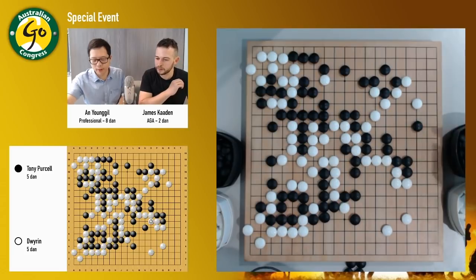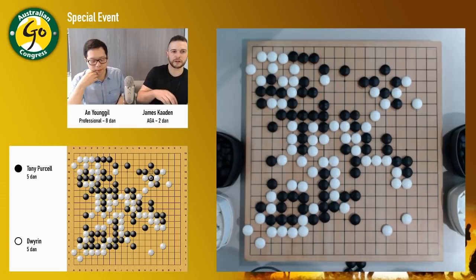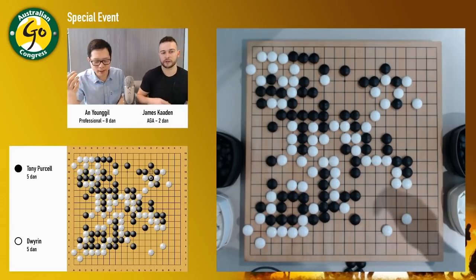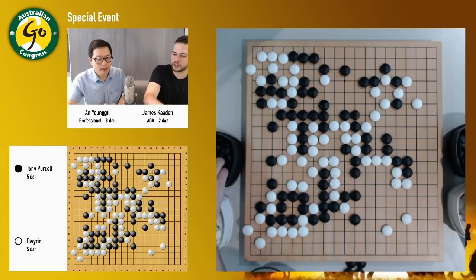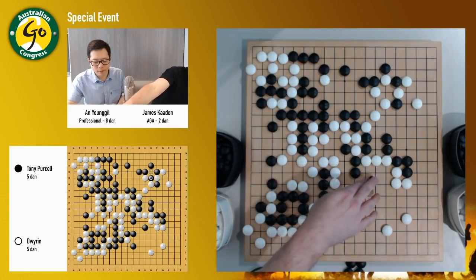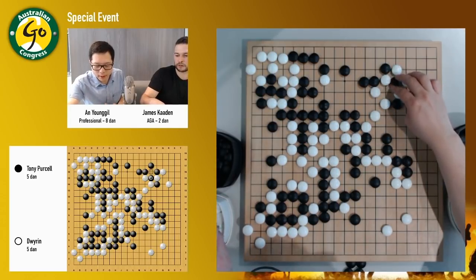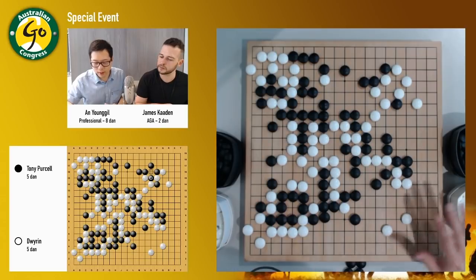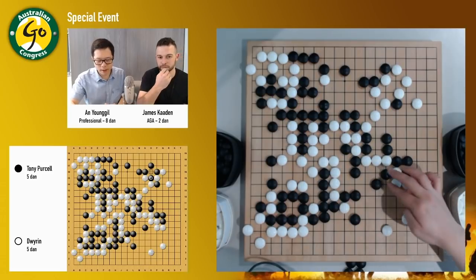So black doesn't have to keep going. Black needs to defend here. So is this perhaps a bit of an overplay by black? Oh, they're actually fighting a ko. If black has more ko threats, then it's the easiest way, actually — so it's still fine. So he's made this exchange now. And then taking the ko back. What if white doesn't answer? Is it too big?